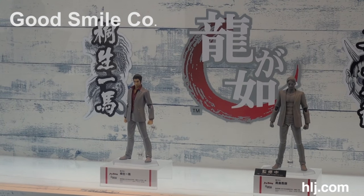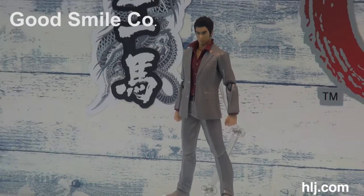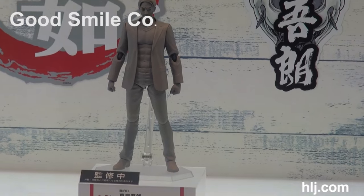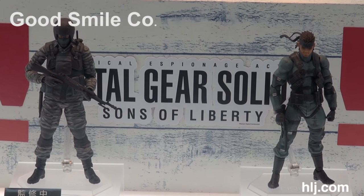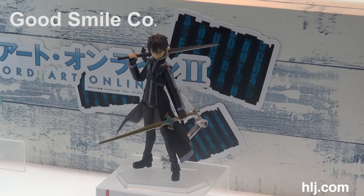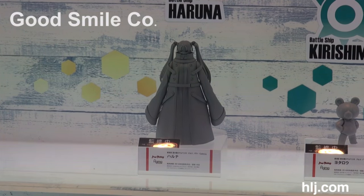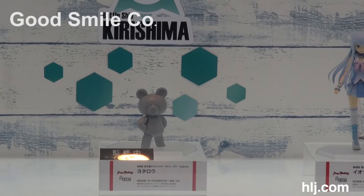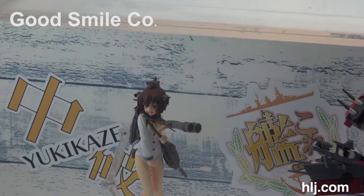On to video games — we have a Yakuza figma. This one just went up for pre-order and this guy is brand new. Down below there is Metal Gear Solid Sons of Liberty — Metal Gear Solid 2 — so a little bit of a throwback. Then we've got the Alfheim Online version of Kirito next to Asuna. Also some new figmas from Arpeggio of Blue Steel: Haruna, Yotaro, and they're next to Iona.